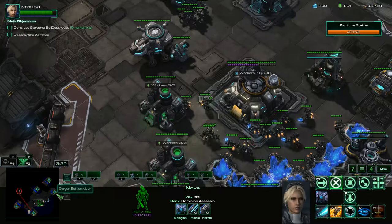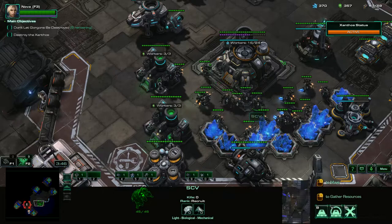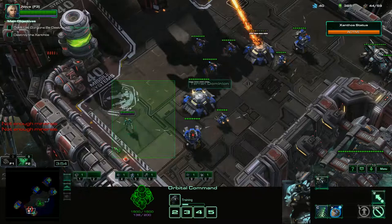We shouldn't lose this Gorgon — this first Gorgon we should be able to keep. Let's get out a Battlecruiser, and we're going to save up for our expansion right down there. I'm going to throw down our Command Center in our base for now — we can lift it off later on.